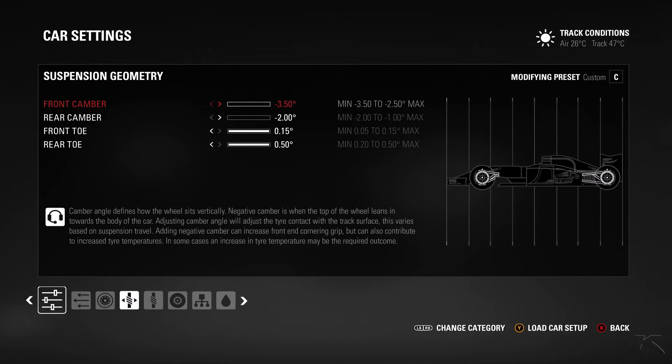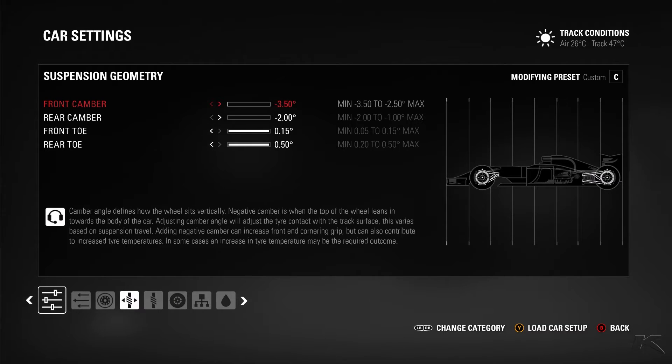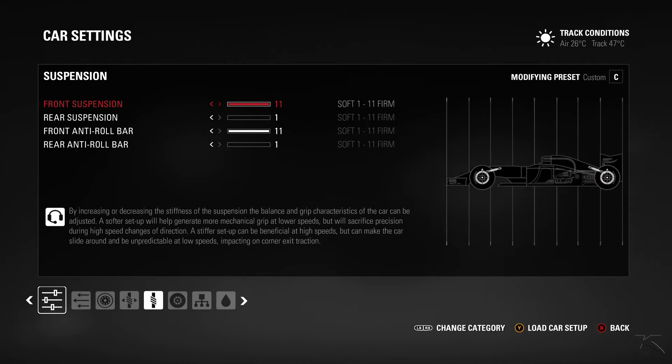Suspension — always the same in this game: maximum camber and maximum toe for best grip in corners. Other settings would just give you a disadvantage and wouldn't help on the straights either. Suspension stiffness is 11-1 front and 11-1 rear — those are my default settings which I almost always use on every track of the calendar.